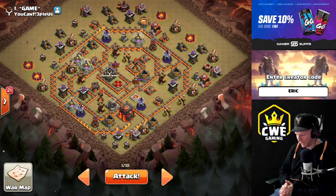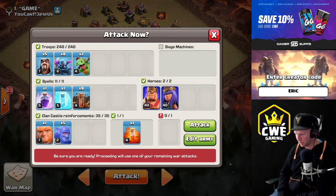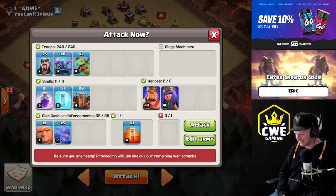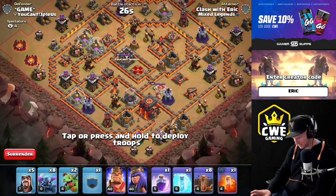Alright guys — Octo Quake, whatever you want to call it. We got eight earthquakes and eight PEKKAs and we're gonna go smash this. No siege machines, we got some bowlers in the CC and a couple wizards to tag along. We're just going to throw PEKKAs all along the edge of the base — I'll put about six down initially, let them start to work their way in, add a couple on the sides, let the wizards fall behind, and let the bowlers smash through the middle. We got one rage. Let's go live in three, two, one.